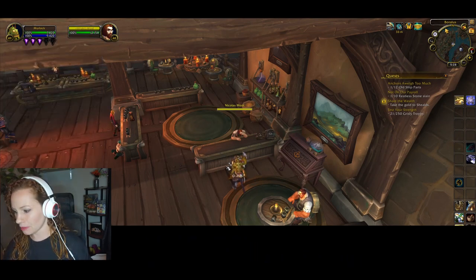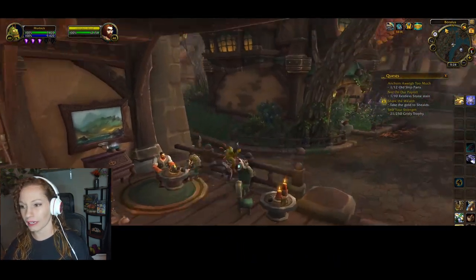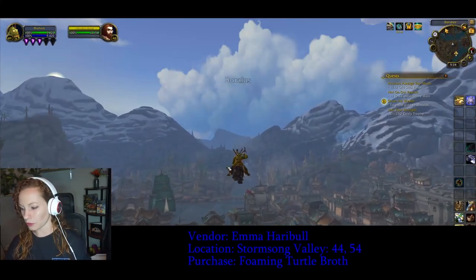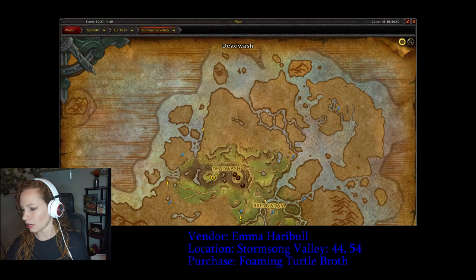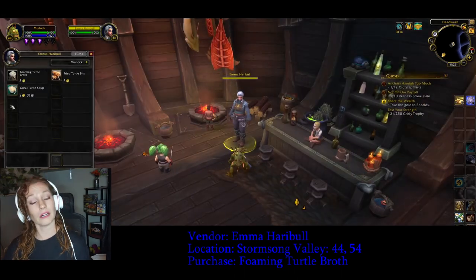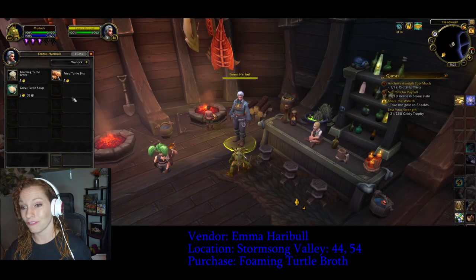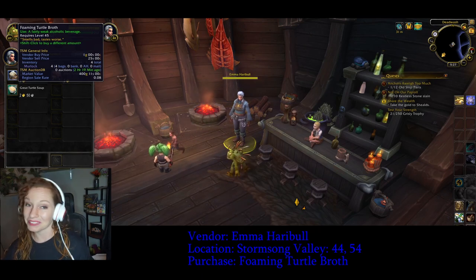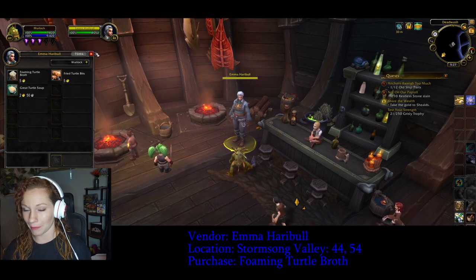Next up we're heading over to Stormsong Valley to Emma Harrible, located in Deadwash at around 44, 54. From her you need to purchase the Foaming Turtle Broth — smells bad, tastes worse — and that's all you need from Emma.